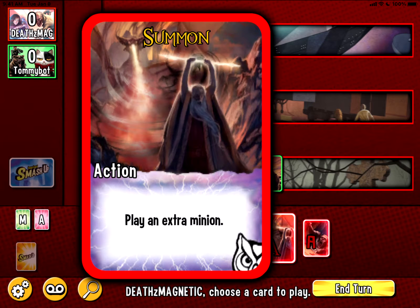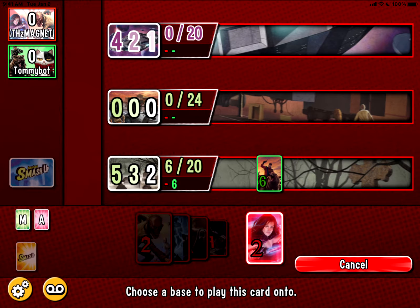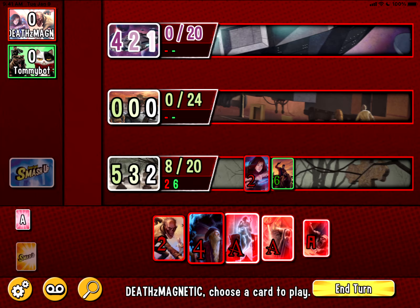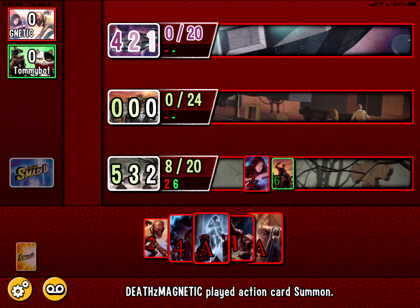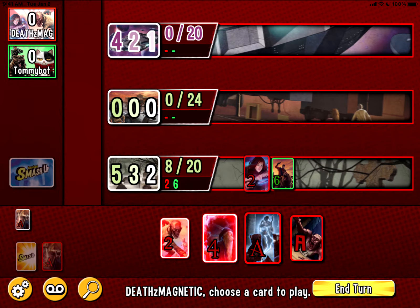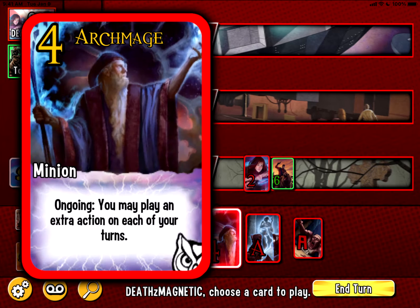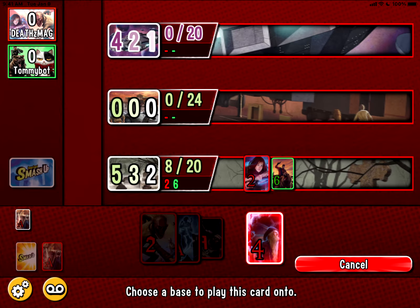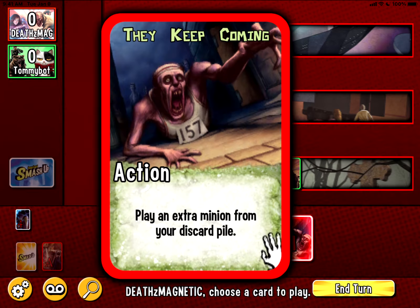Let's see if I can get an extra action and an extra minion play right off the bat. I have two, so let's go ahead — this is going to let me draw a card first. They've got a six already, so let me see what I can do to compete. This card is going to let me play an extra minion. I was hoping to get a different minion but let's go ahead. It wants to confirm everything you do, which is a little annoying, but okay. The only thing I wish I could do is slide the card up to a base, but I have to select it and then choose which base, so it's a little extra fiddly — though maybe that prevents accidental plays.